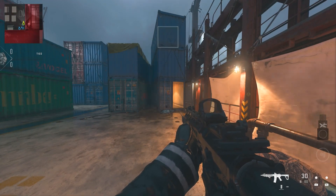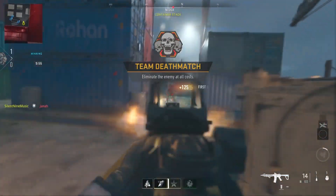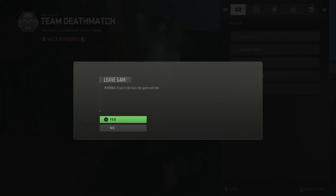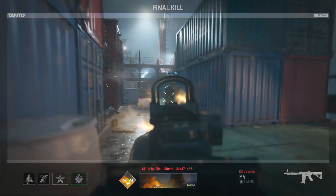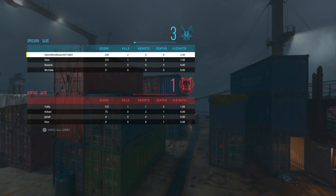Once the game starts, simply get one to two kills so you're in the lead. Then leave. If you do it the way shown today — not yesterday's method — you will be able to leave. Once you leave while in the lead, you should get a Victory, and that counts as a win for Ranked Play. You don't have to fully play it out at all.